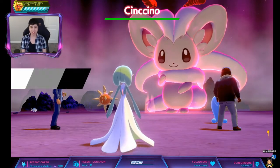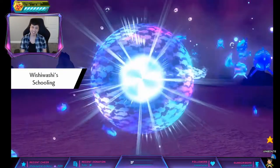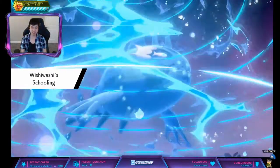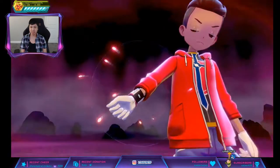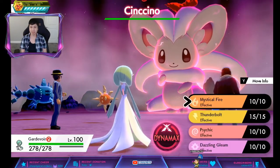Skill Link — I always have trouble with names. Straight up Dynamaxing, fighting by myself. We have a Solrock and a Wishiwashi as NPC teammates.